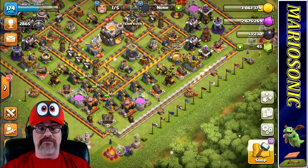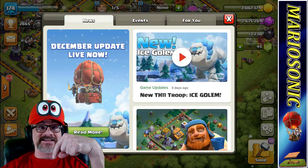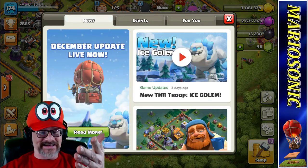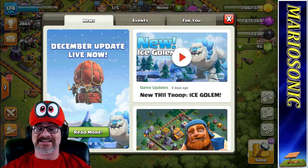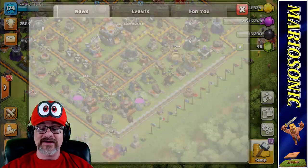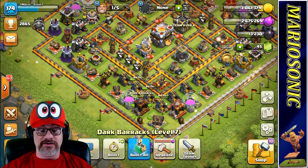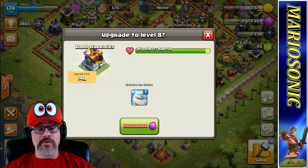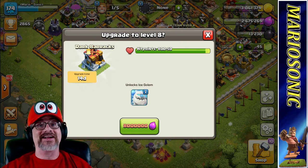So we got to get in for some live attacks. Are you guys ready out there? Let me know down there in the comment section. Look at this — new ice golem. This is sick. For a Town Hall 11 — I am a Town Hall 11 — so all I actually have to do is upgrade this 8 million elixir and we can get it right away. Thank you, Supercell, for not making it a Town Hall 12.